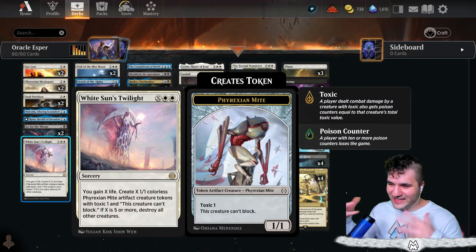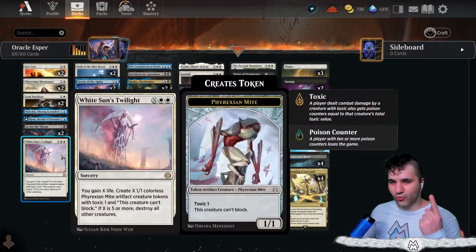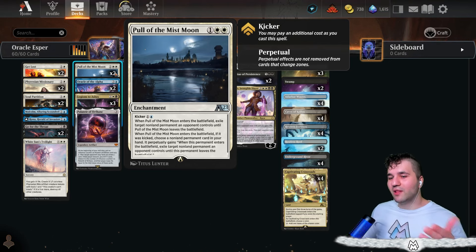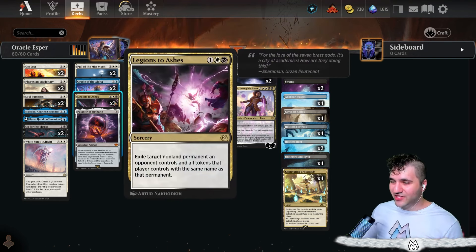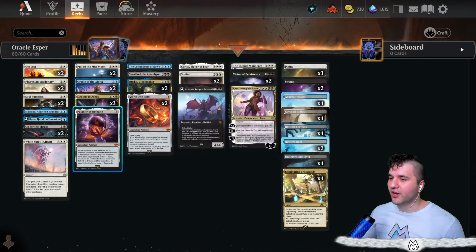Go for the Throat for obvious reasons. White Sun's Twilight is kind of a finisher later in the game - wiping the board, gaining life, creating those little mites. Pull of the Mist Moon is our first alchemy card - you're just exiling something until it leaves the battlefield. You can kick it and then allow another non-land permanent in your hand to exile something until it leaves the battlefield as well.